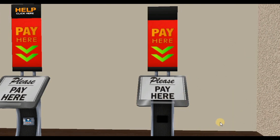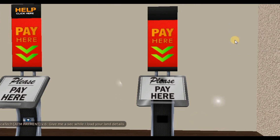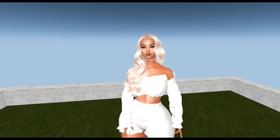Over here we have the payment station. Not all places are the same — sometimes you have a box on the floor and you pay on the land where you're at. I will show you the different ways. In here you click on this, then renew it, and here will be the list of the lands you own on this one. Then you can hit pay.